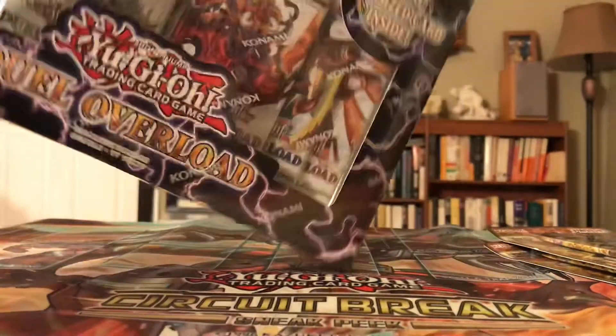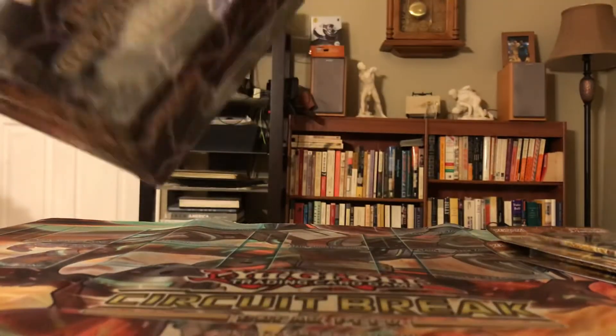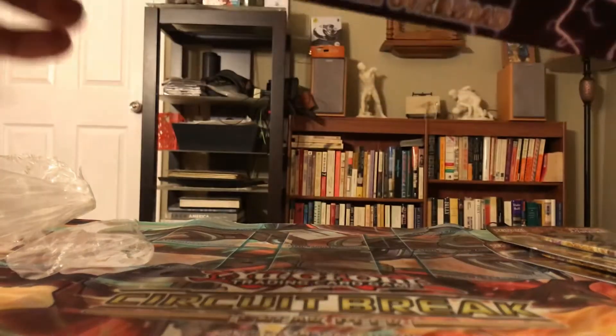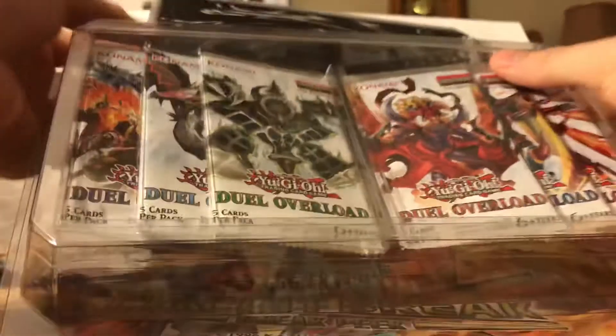Let's just crack open this box first and then we can see what's all inside. We'll open like half the packs — split it up with three packs of Dual Overload and then one pack of Eternity Code. So it's not all the same thing that we'll be opening.